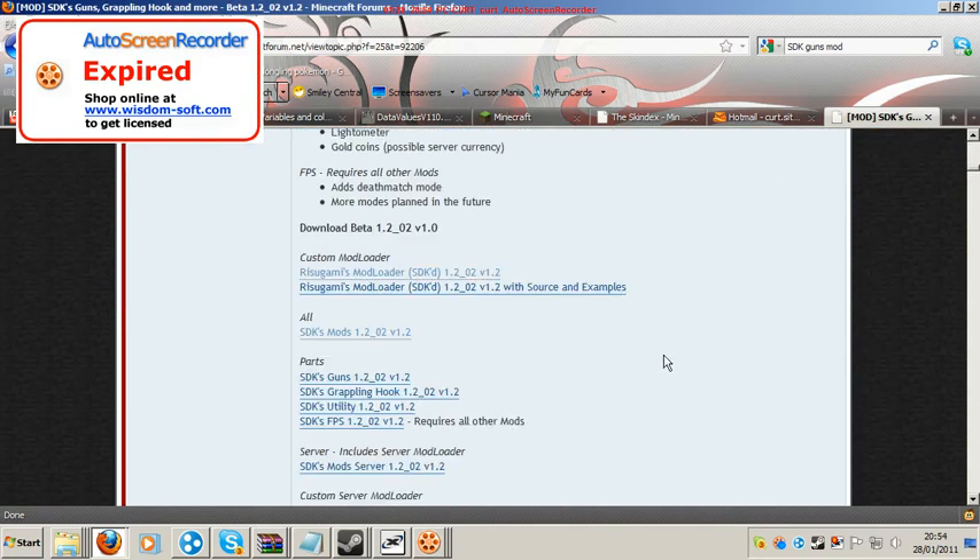Basically what you can do is go download Rizugami's mod loader SDK'd 1.2, and then you gotta download SDK's mod 1.2, version 1.2.